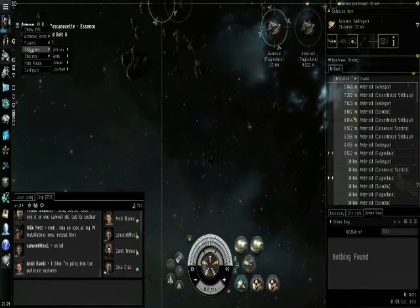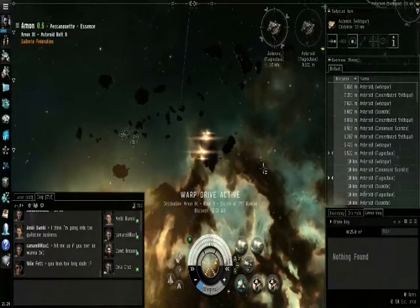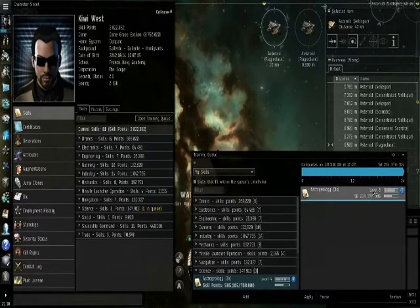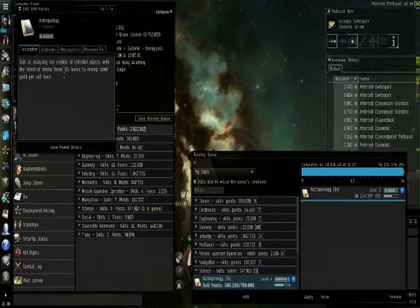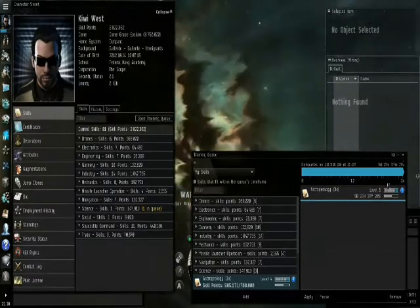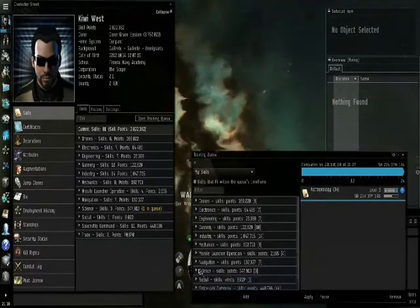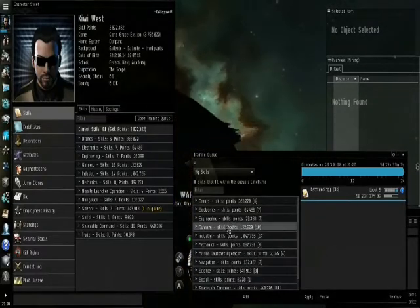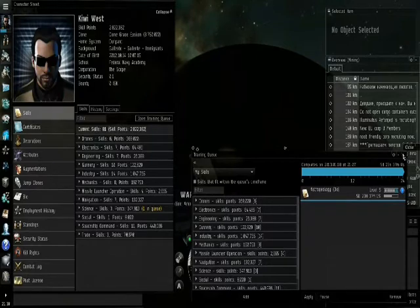We'll go grab some drones. On the way, something important I learned: one of the first skills you should level all the way to five is Astrogeology. Get that up to five, because each level gives you a five percent bonus to mining yield. If you want a five percent bonus five times over, get on that Astrogeology — you're going to need it for every advanced mining vehicle. I messed around with combat for a bit and got some gunnery skills in there. Too many. Forget them.